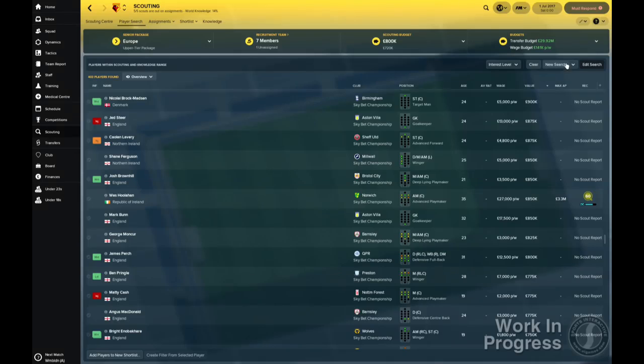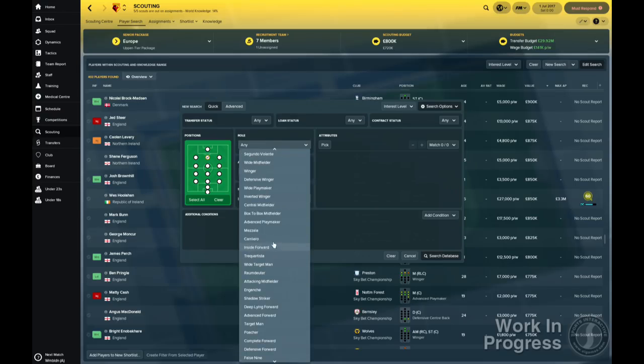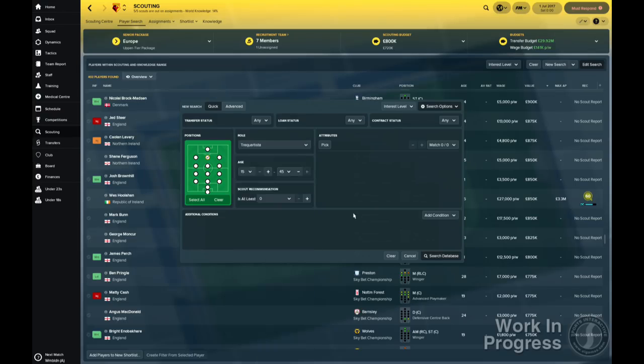You can then do a search of the database, factoring in conditions that you want potential signings to meet by clicking the new search button in the top right. Scouting packages mirror the type of investment that real clubs have to make in order to identify players to scout out. Although every club is aware of the best players in the world, finding realistic transfer options — particularly from outside the leagues or competitions the team plays in — is more difficult.